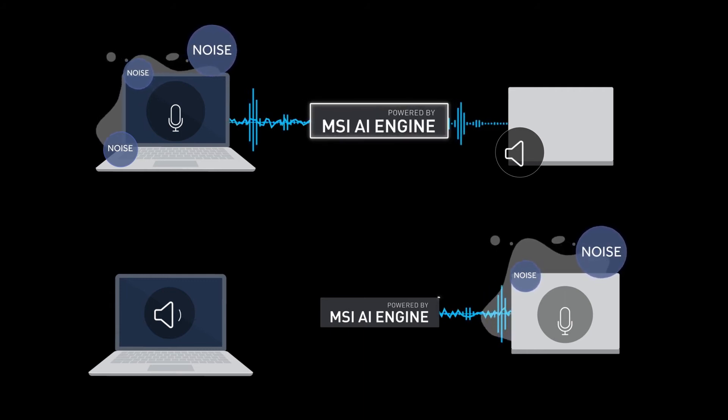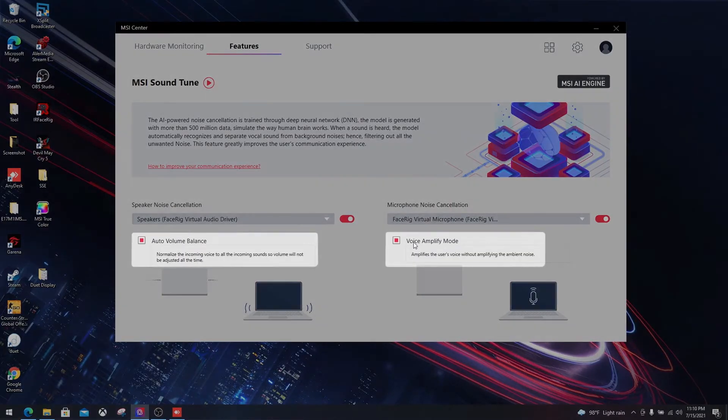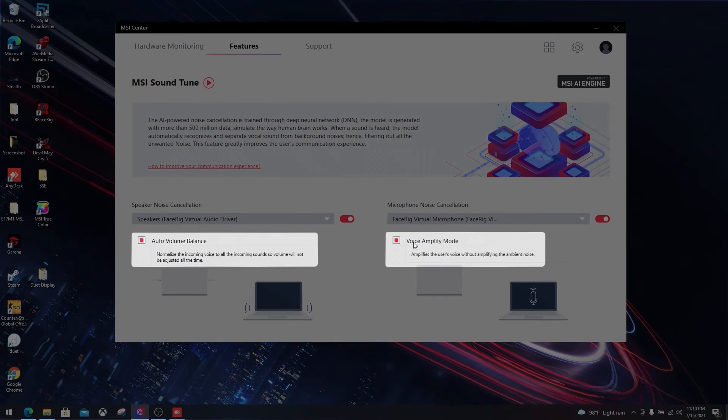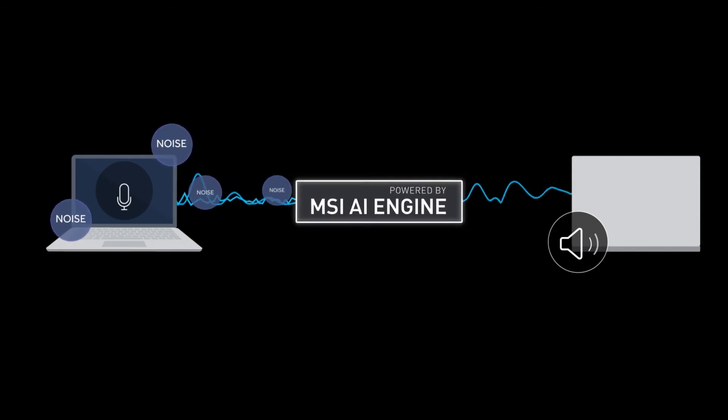While you are speaking, AI will detect and determine all the unwanted external sounds that may affect the quality of your voice. Furthermore, MSI provides two new modes: the voice amplifier mode and auto volume mode. The voice amplifier mode boosts the user's volume without amplifying the ambient noise. The auto volume mode, on the other hand, will balance voice volume and incoming sound, improving overall communication quality.